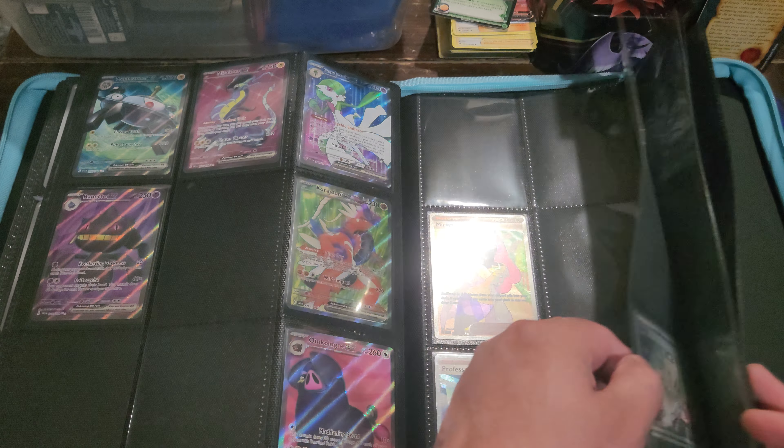We got a couple — two or three illustration rares and an EX. Not bad, not bad at all. Still looking for Miriam or Gyarados. Baby Toxel, Hypno, Beach Court, Ultra Ball reverse — I think I actually need that one, so I'll set that back there. Magnemite and the last card is Cleffa. Okay, almost done with this side here.